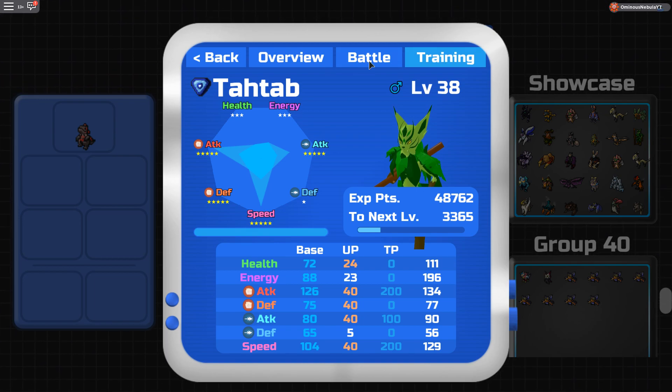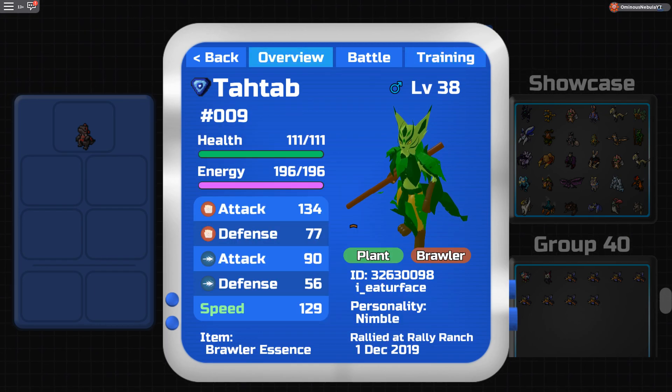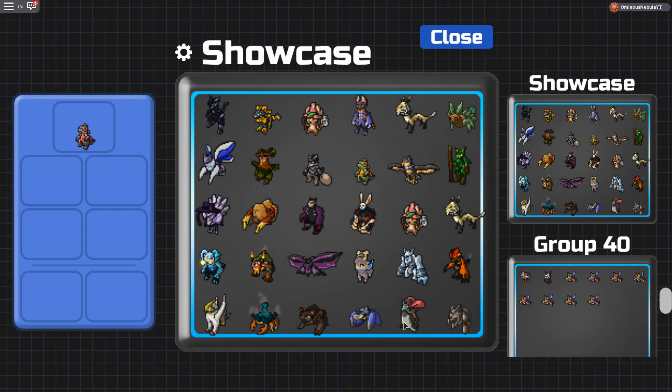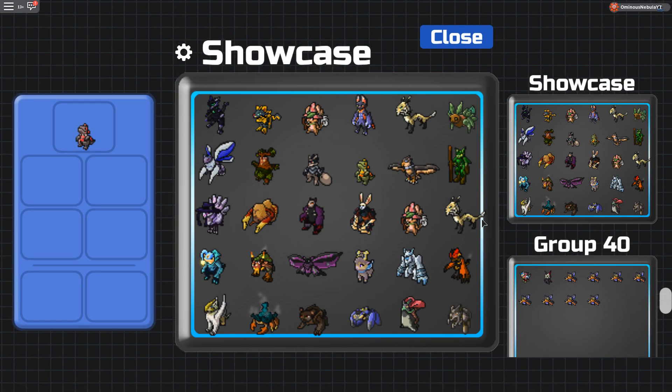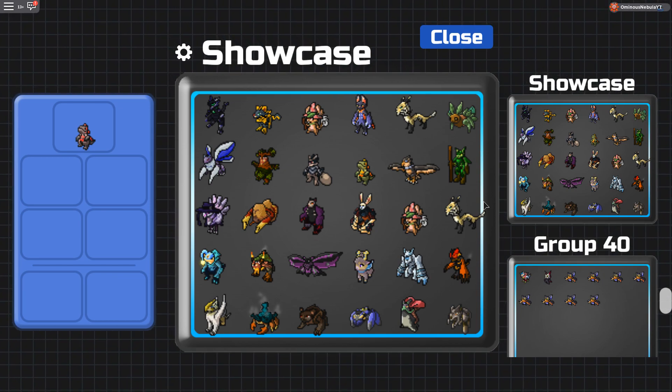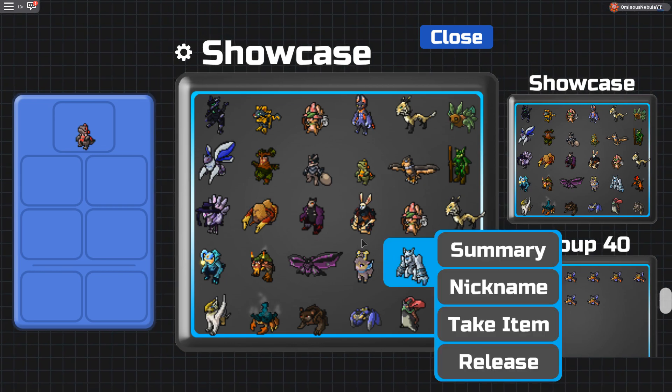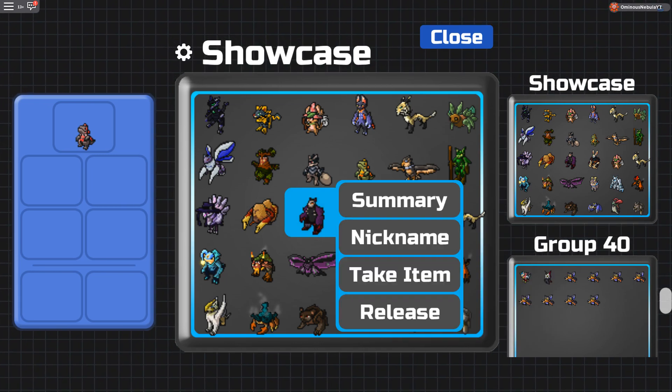I'd recommend at least trying this Tatab set because it's pretty good and can take out a lot of opponents on the team. I think I'm going to end it here — make sure to leave a like for part two if you want me to cover more of these, because there's still a lot more to cover. For now I'm ending it here — peace.